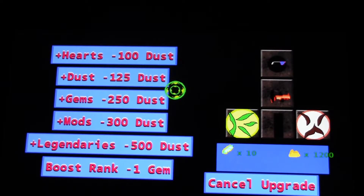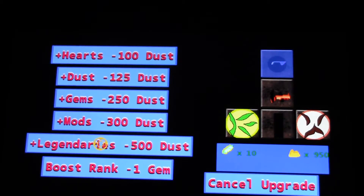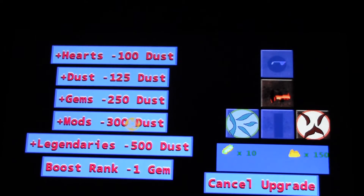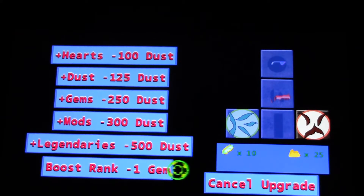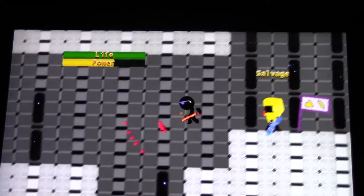Now I cheated and gave myself 1,200 dust. So if I wanted to find more gems, I could put that on my helmet. If I wanted to find more legendaries, I could put that on a rune. How about more modified items? And some more dust — so there you go, I'm out of items. The boost rank 1 is for if you find a legendary — you can use a gem to increase the rank of that legendary. So that's pretty useful.